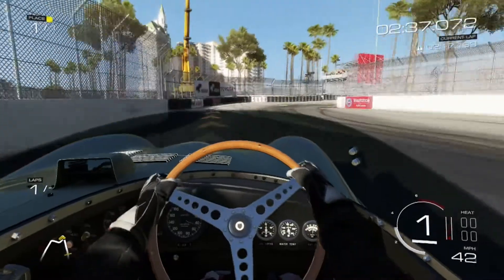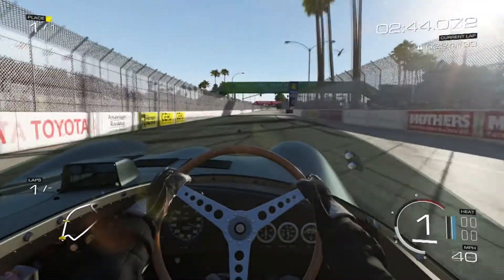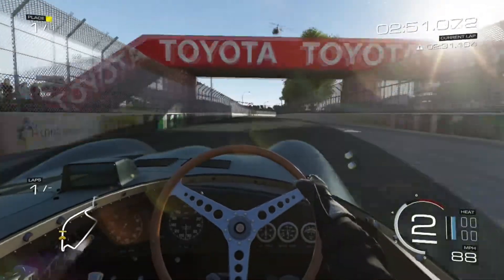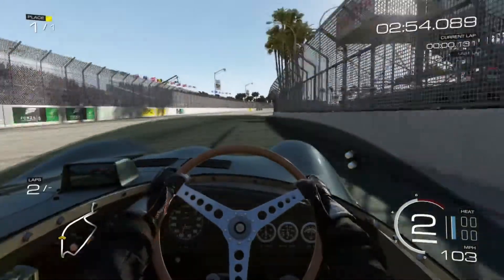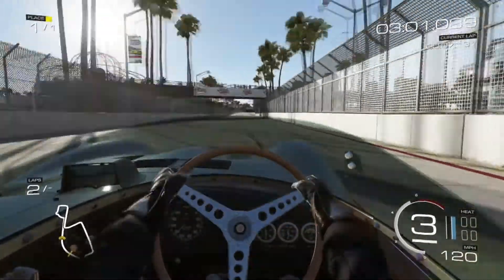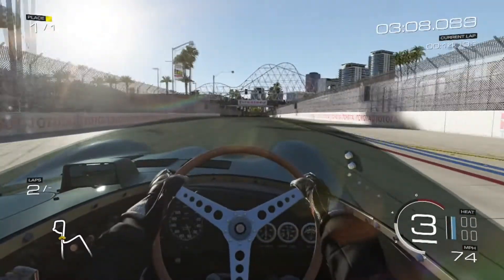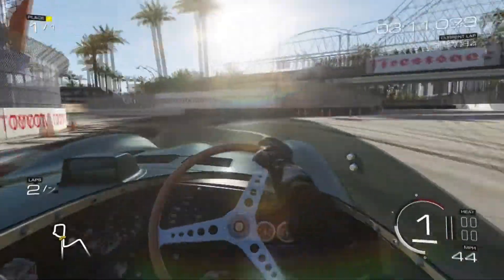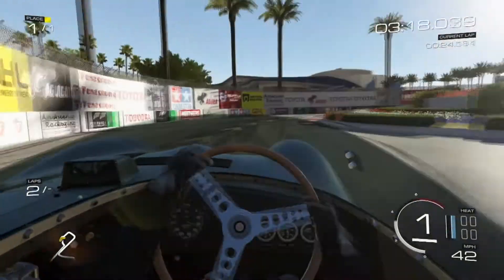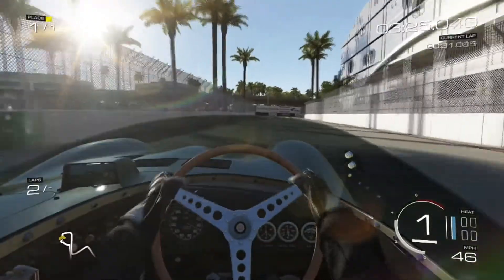I know a lot of people, myself included, really want the Nürburgring. But being British, I'd also like to see classic tracks like Donington — which is just down the road from where I live — and maybe Brands Hatch. Monaco would be a nice track too. I know there are lots of tracks from older Forza games that I've raced on before that are missing. This one seems pretty good though — it's a street circuit but it has that proper race-day feel with fences up and everything.